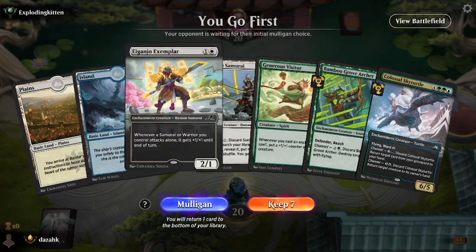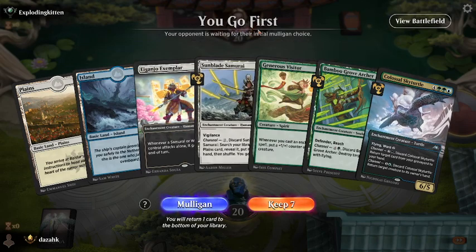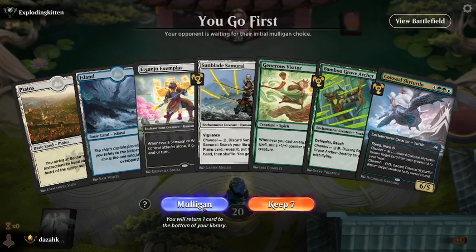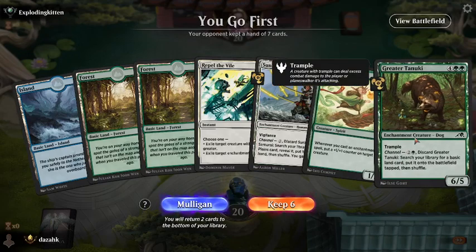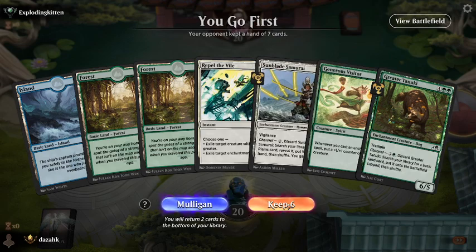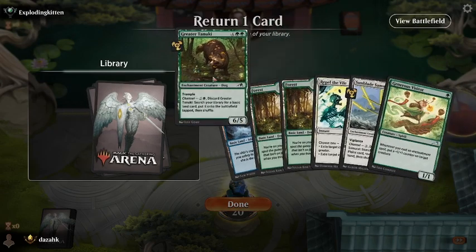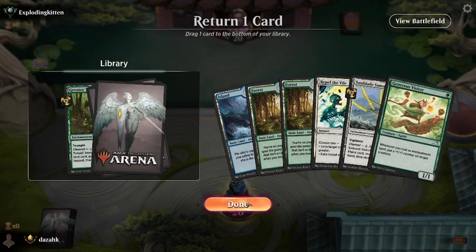We can find a Plains card to get to 3 mana. I've got Greater Tanooki. And I've got Sunblade Samurai to find a Plains — okay, that's good. Keep 6. Obviously we keep a Visitor. That finds me a Plains already. Arguably I can just put the Greater Tanooki back in the deck and keep the removal spell — I think that might be the sensible way to do it.